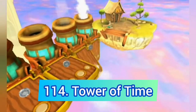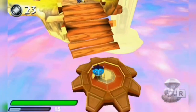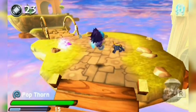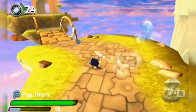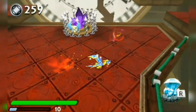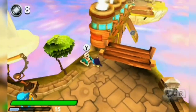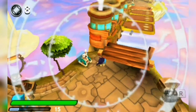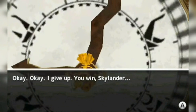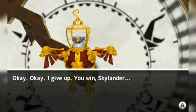The third Swap Force 3DS level in a row is Tower of Time. I don't mind DS levels copying console levels as long as they do it better, and this one is a huge downgrade from the actual Tower of Time. The time stopping gimmick is nowhere near as fun as in the console version, and we don't even get to fight Cluck — he just gives up after you beat like five enemies, which is really disappointing.